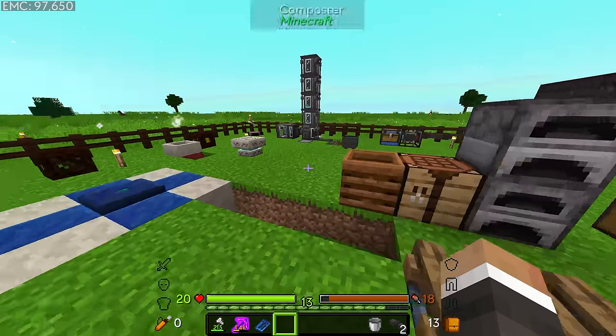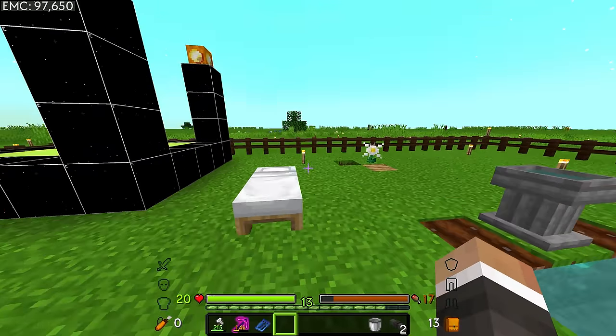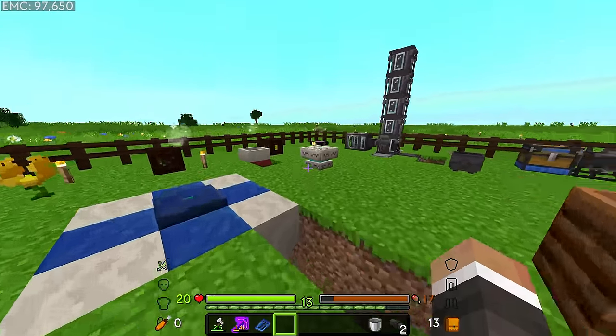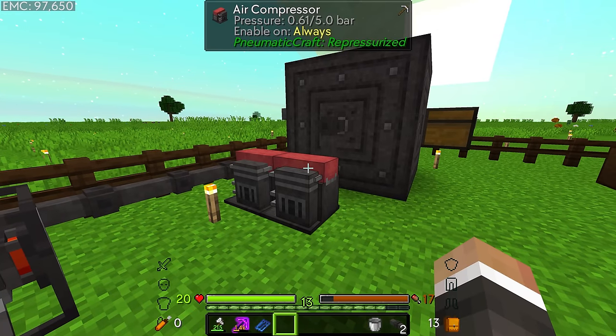Before I do that though, I would like to get this item: the temporal pouch, which might seem a little bit useless in this pack. For those unfamiliar, this is essentially a time-in-a-bottle equivalent. The way it works is you just leave this in inventory and over time it will passively gain time. You'll see it contains zero seconds worth of grains of time. As you hold it in inventory that number will go up, and then you can spend that time to make individual machines faster.